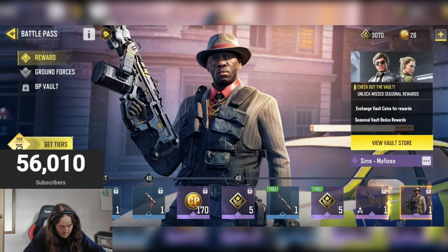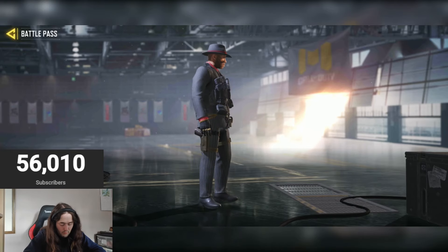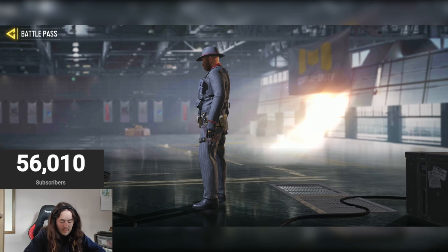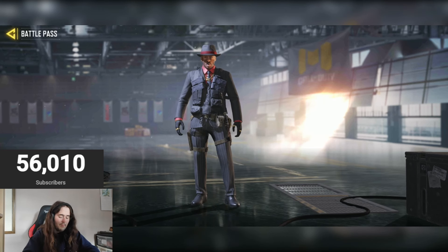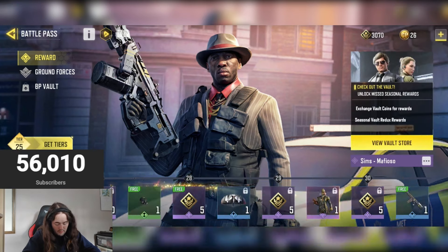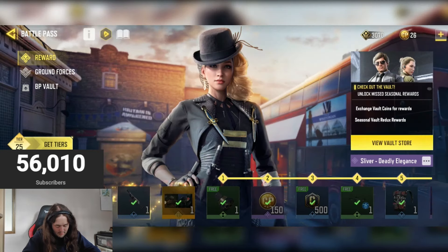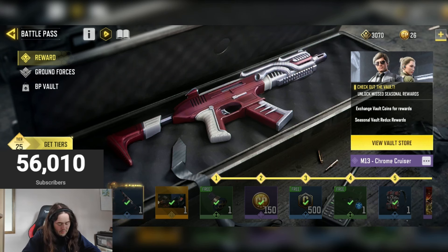We also have the Matthi skin — it's an all right skin, a bit of a boring one, more of a realistic one. I'm going to give it a six out of ten. Overall they're not the best honestly. I would say the best character skin is probably the Silver skin, and the best gun skin might be the M13 Chrome Cruiser. This battle pass is a bit better than previous ones, but it's not one of the ultimate best ones.